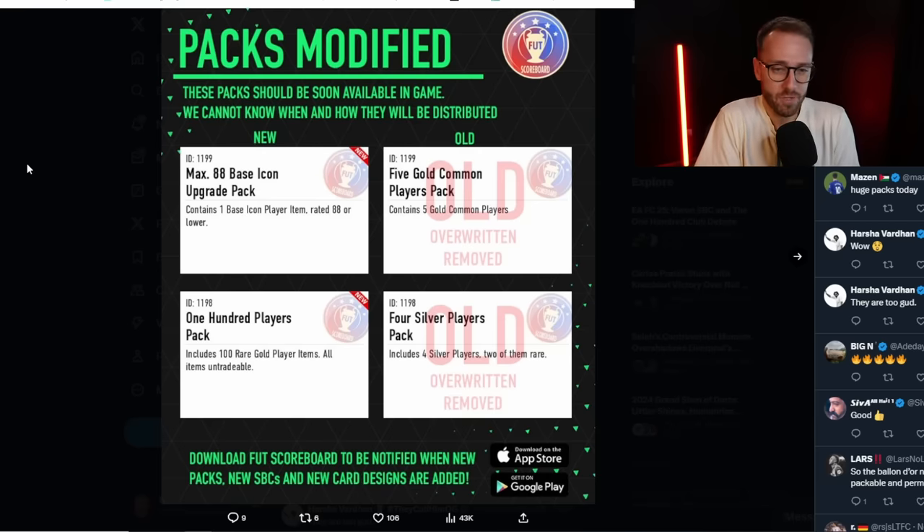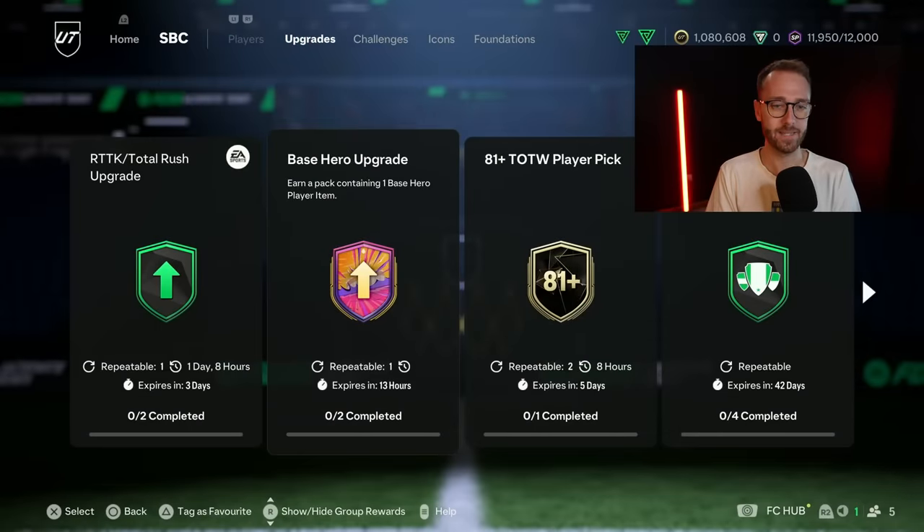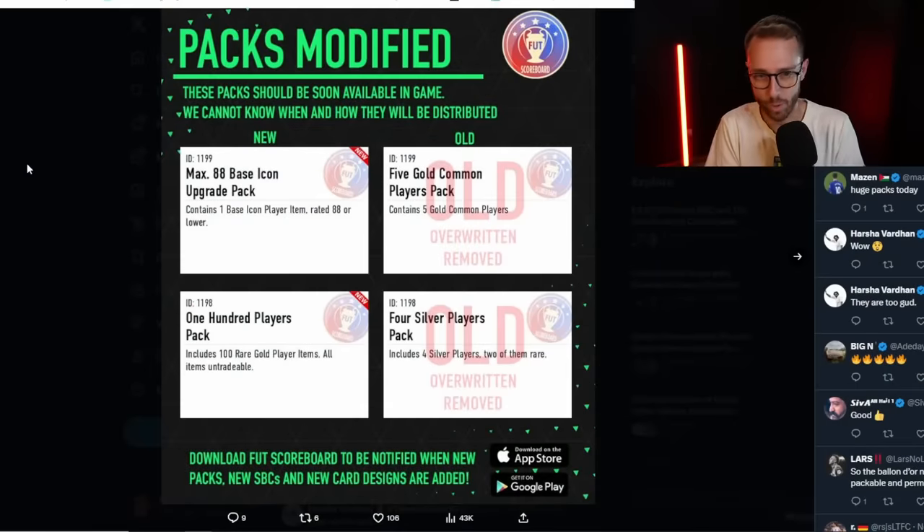Originally I thought maybe this is going to be an icon pack in the store, but we haven't seen it yet. I also don't think there's going to be an uncapped icon pack today because that has so much more potential for crazy cards - think about Gareth Bale, Jardino, Cruyff. We have so many more icons above the rating of 88 than we do heroes above 88. When you have an uncapped icon versus uncapped hero, there's a huge difference in terms of the icons. Maybe EA is not ready to release an uncapped icon SBC yet.